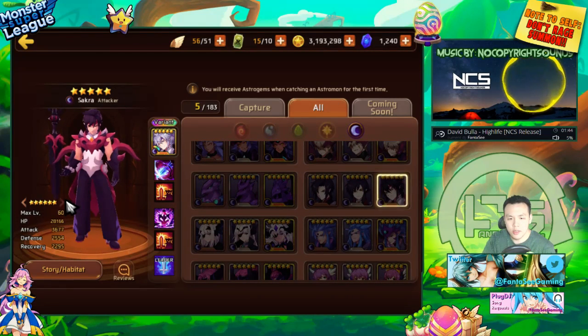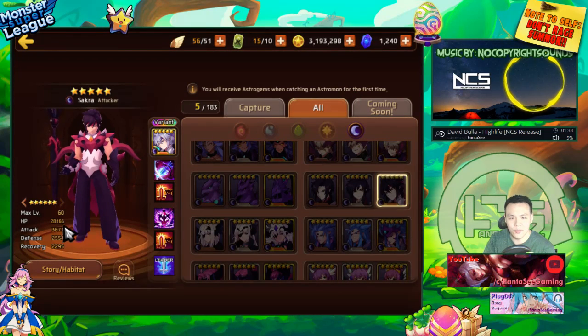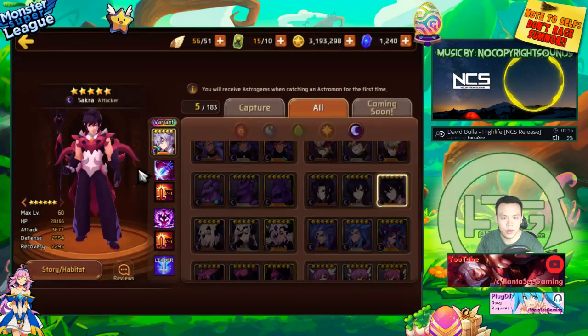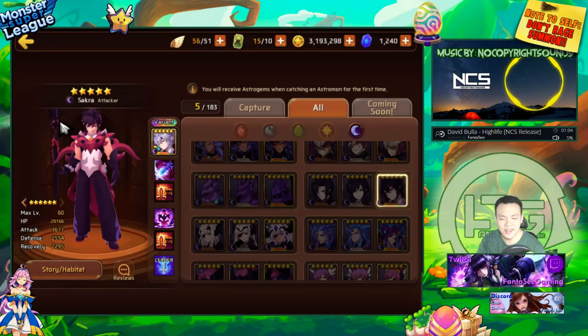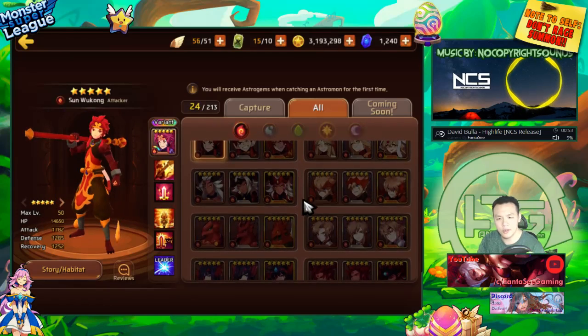Dark Indra is probably the best if not the best clan battle monster. He has courageous strike on both skills, which does high damage to high HP targets — exactly what the clan battle boss is. He has decent attack, HP, and defense with not much going into recovery. Being dark type gives him 100 extra crit damage, and dark monsters are element neutral against all other elements, so he can be used against any titan.